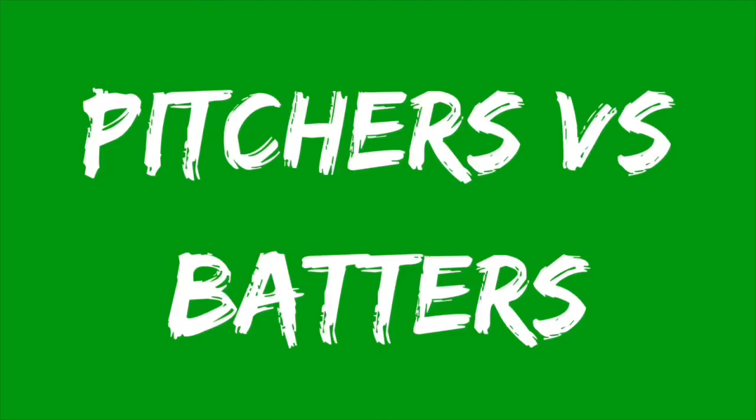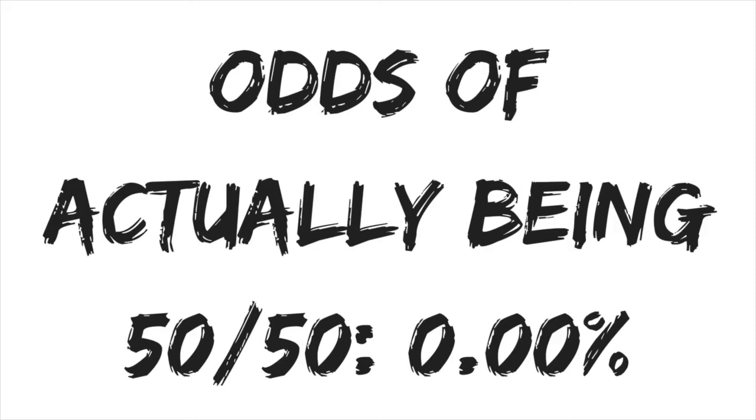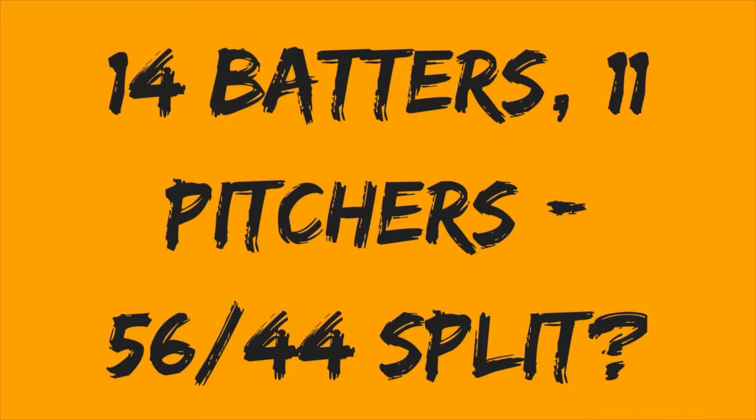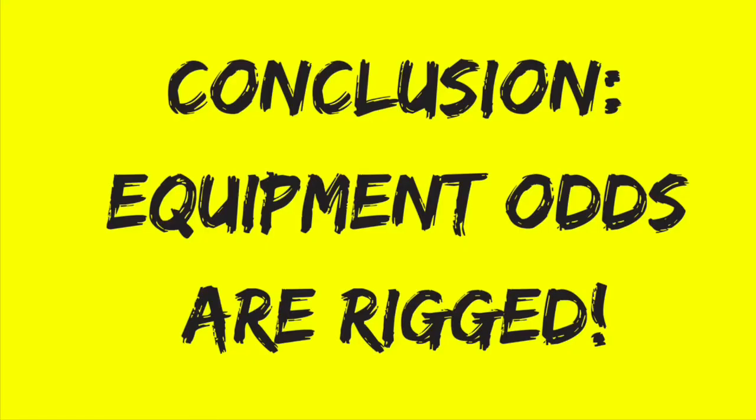What I want to touch on is the breakdown between batter equipment and pitcher equipment. Out of 400 pieces of equipment, 280 were batter equipment and 120 were pitcher equipment. If this was supposed to be 50-50, which would be logical, there's literally an effective 0% likelihood of this happening over 400 packs. But let's say it's not 50-50 — there are 14 batters and 11 pitchers on a 25-man roster, so 56% of your players are batters and 44% are pitchers. Even at that, you have a 0.02% chance of getting 70% batter equipment and 30% pitcher equipment. So equipment packs are rigged — batter equipment is much more common than pitcher equipment.